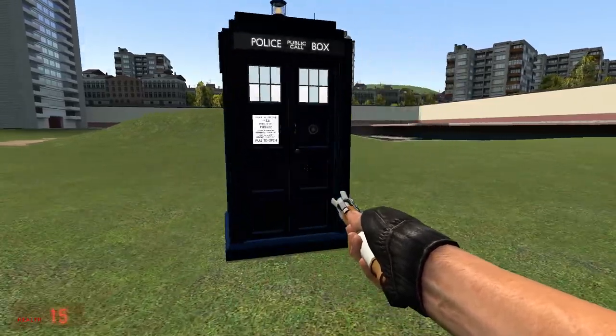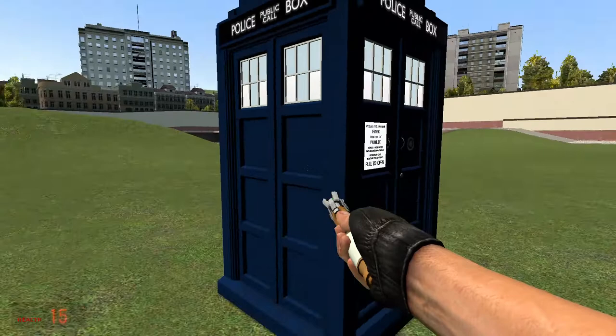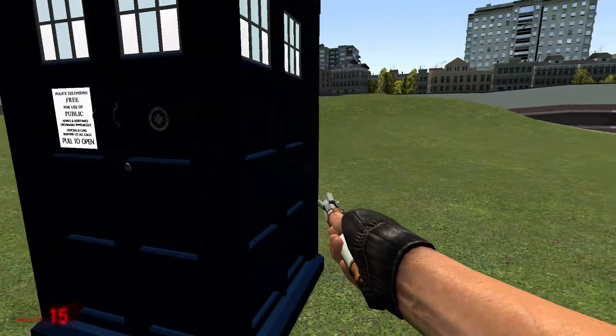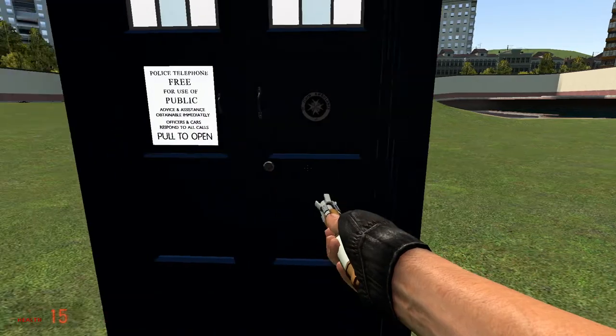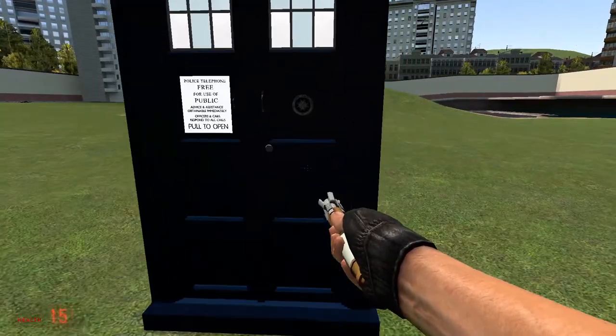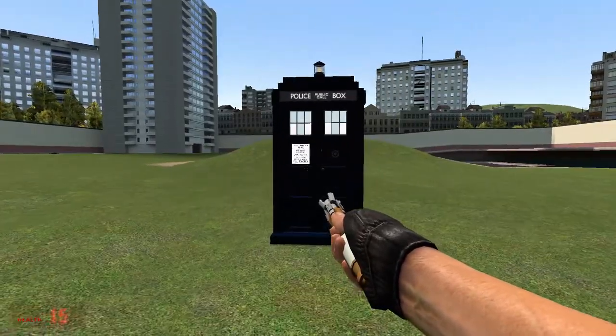You're going to start with your TARDIS on the outside. You'll have a little box — it's usually a box. Right now, depending on your console, there will be different buttons. This one has most of the buttons, so I'm going to show you that.